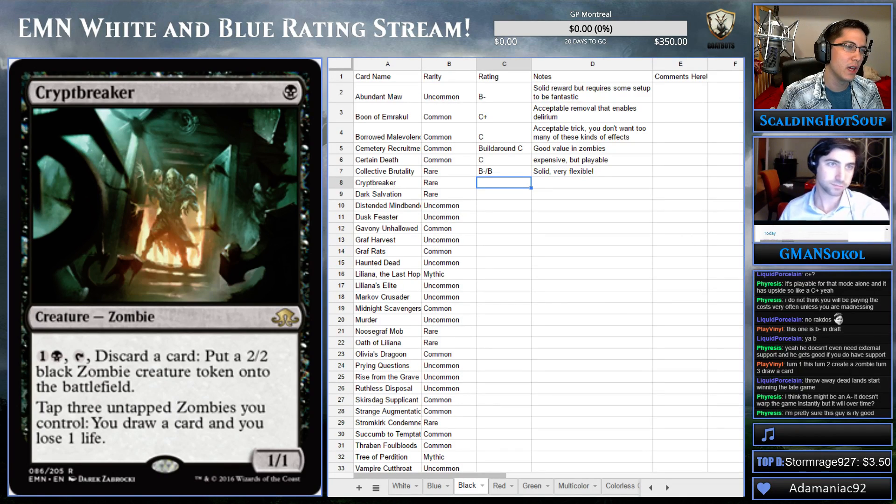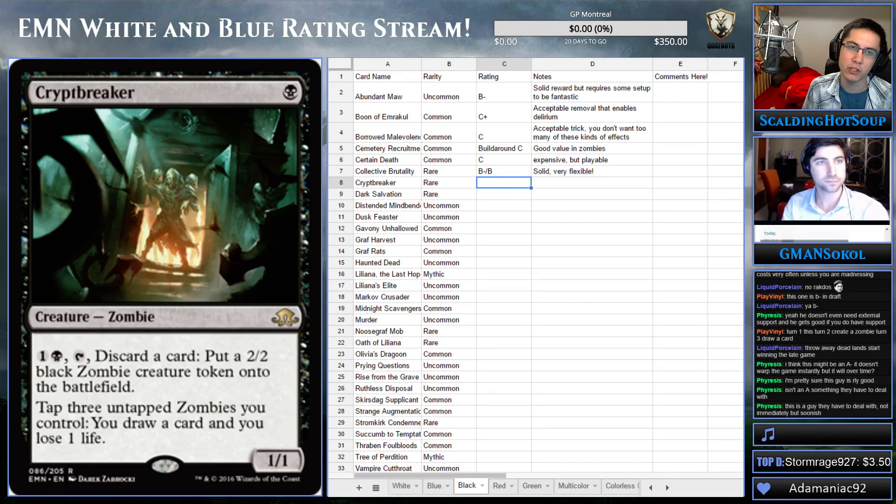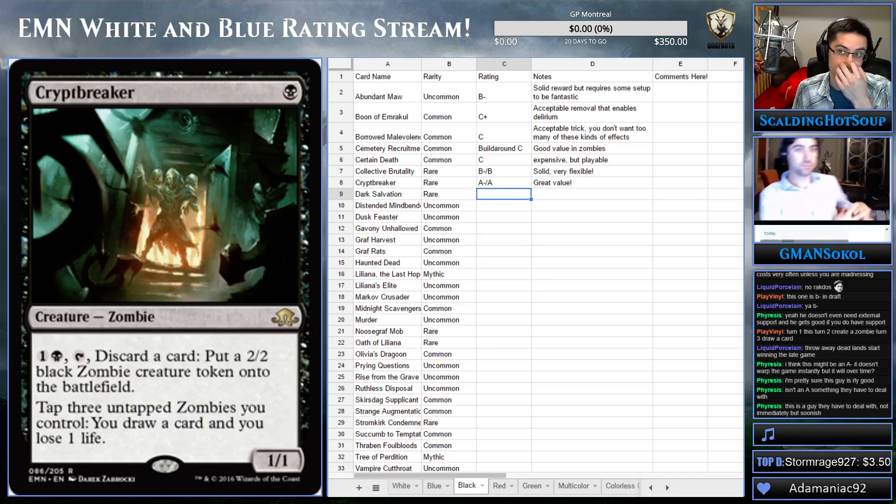I think it's low A-range — I don't think it's a straight A. If we're talking A's, we're talking things like Archangel Avacyn, which was an A+. A's are really things that end the game quickly or warp the game. This is a great value creature, but it doesn't really warp the game. You're probably going to get an average of two cards out of this. So I think it's an A-minus, fair enough. We can call it an A-/A as a compromise. Great value — you're not going to get more out of a one-drop than this.